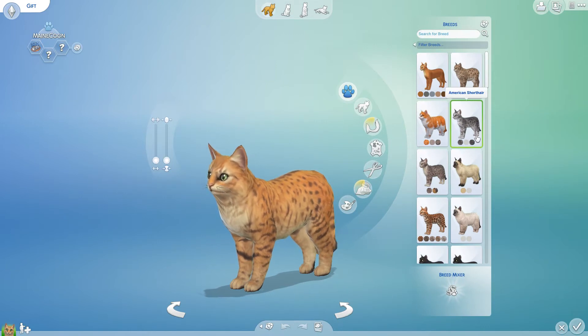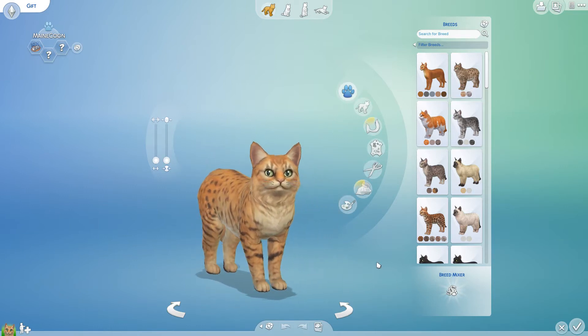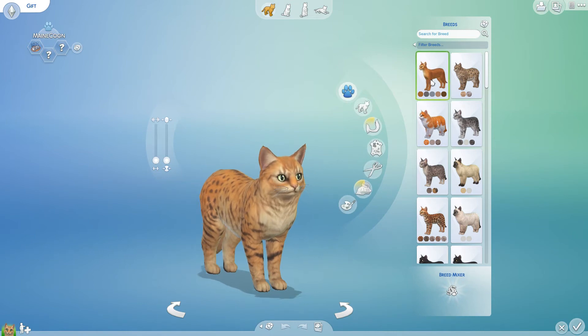Basically, we take an animal — a dog or a cat — and then we have a word, and we decorate or paint that animal based on that word. We have 10 minutes to do so. It's always a challenge. I always get ambitious, but we're going to see how this one turns out.